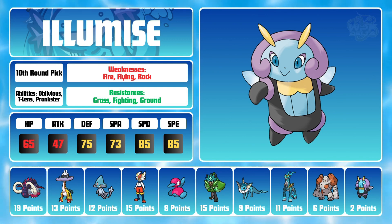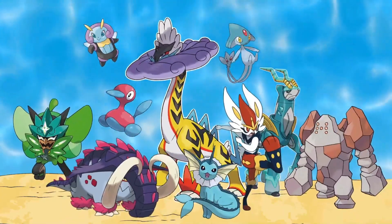However, Ilamise has access to an incredibly powerful ability, Prankster, which gives its status moves a boost in priority. This means that Ilamise can be incredibly disruptive with moves such as Tailwind, Thunder Wave, Encore, Moonlight, and more. I figured that Ilamise can play an enabler role and help the rest of my team get the punch that I really need to win games. For 2 points, I felt like it was a pretty good way to cap off the draft.